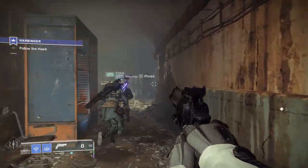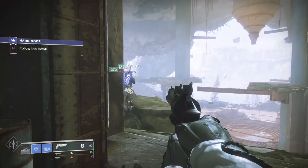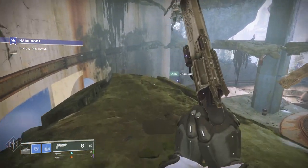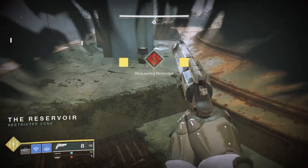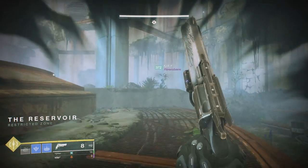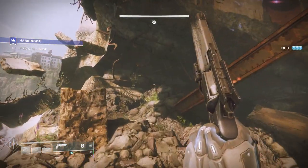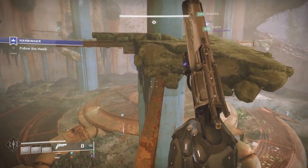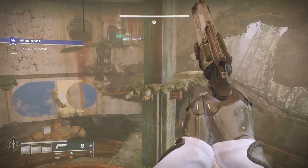Once you have all three Harbringers defeated, make your way to the end of the dam towards the reservoir. This is the room where you actually fight the boss in the Lake of Shadows Strike. Once in there, you're going to fight a horde of taken enemies and essentially have to survive to the end until you get the chest drop. Once all the enemies are defeated, make your way to the second level of the reservoir and up into this room with a portal.